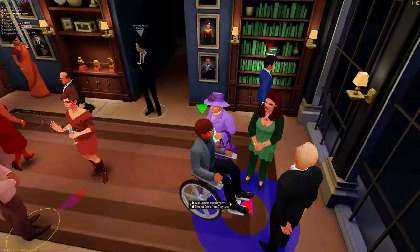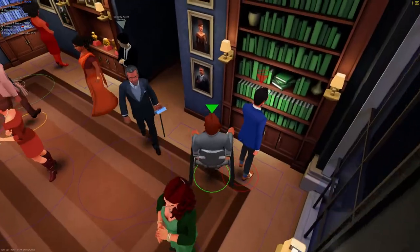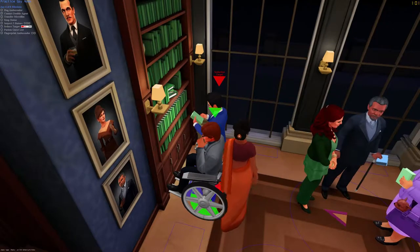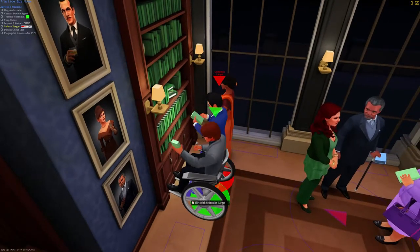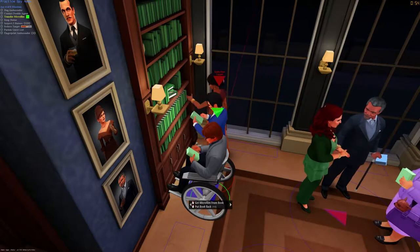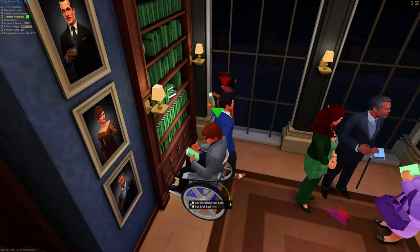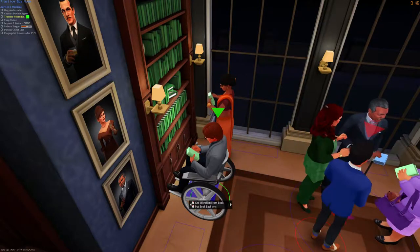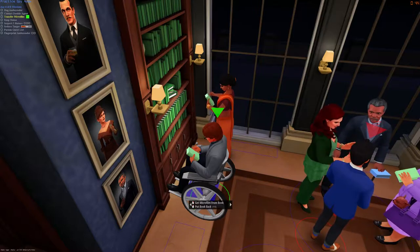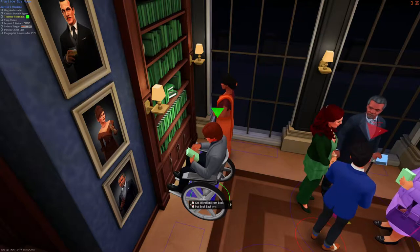If we go and talk to our seduction target at bookshelves, you'll see it's really quick to pick up a book. So if you're going to flirt at books, you should pick the book up first and then do your flirting. If you start the flirt before you pick the book up, that's really suspicious because the AI won't wait that long to pick up a book. An etiquette sniper might shoot you flat, or it might just make you look more suspicious.